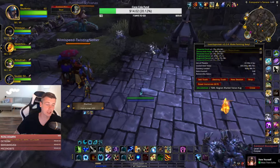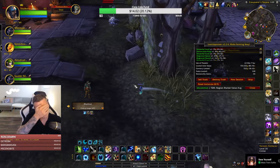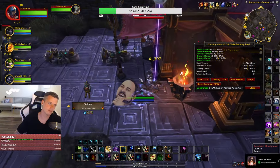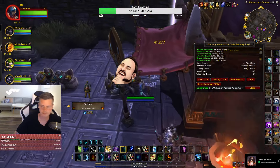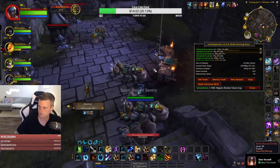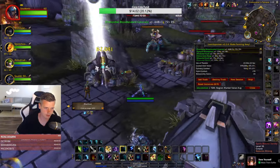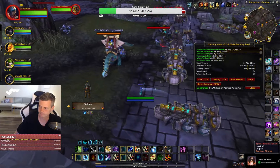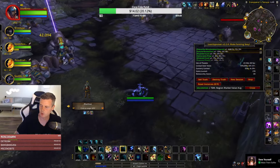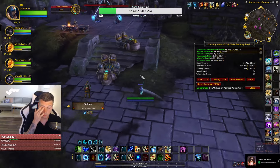I even had a Spectral Tiger on a random druid on a low-population realm — I think it was Bronze Dragonlight. Wild Wine is 1,000 gold on EU — that's why I want to farm it.